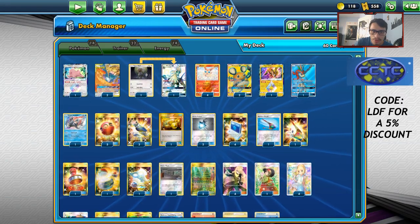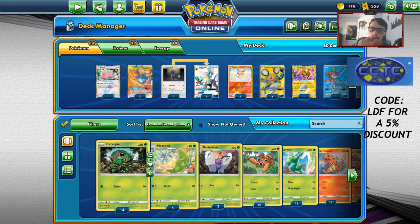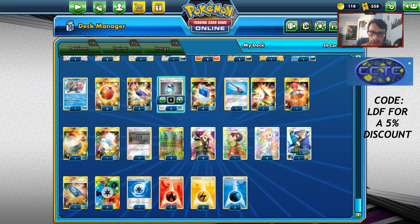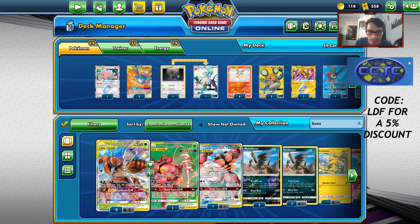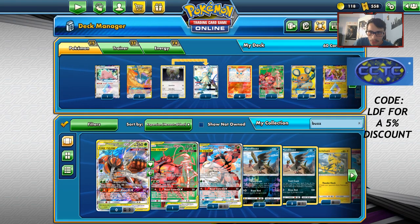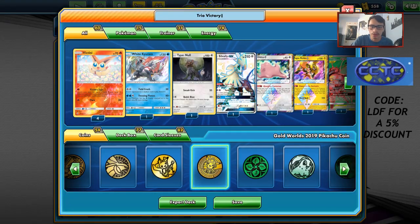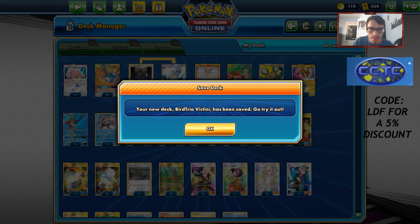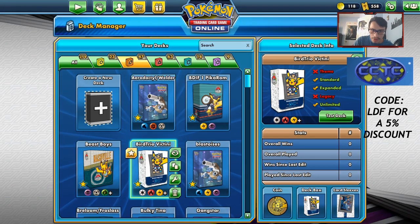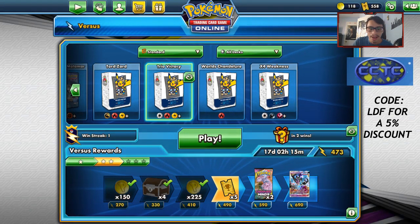This is the original build I was working with. I want to make a new version before we get into it. I'll add that second Tag Switch, take out one Rainbow Brush, and put in a Buzzwole or a Reshizard — thinking Buzzwole. We'll call this updated list 'Bird Trio Victini' to separate it from the other build since I changed the list up a bit.